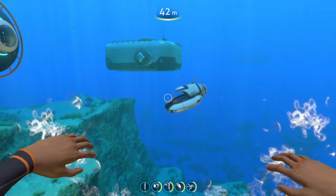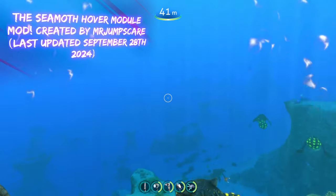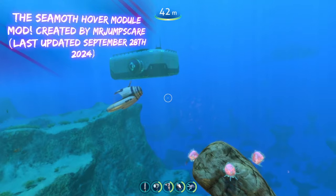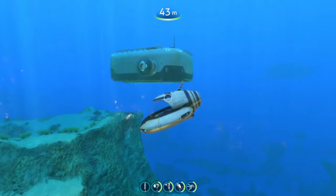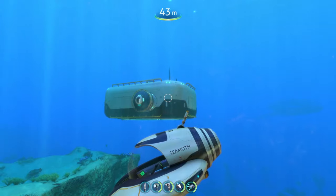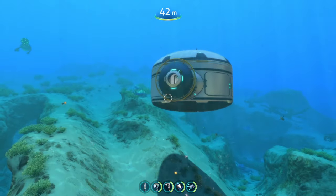The first mod on today's list is going to be the Seamoth Hover Module, which is going to allow your Seamoth to fly and hover. What this mod does is it adds a new upgrade for your Seamoth that you can build in the moon pool, called the Seamoth Hover Module.